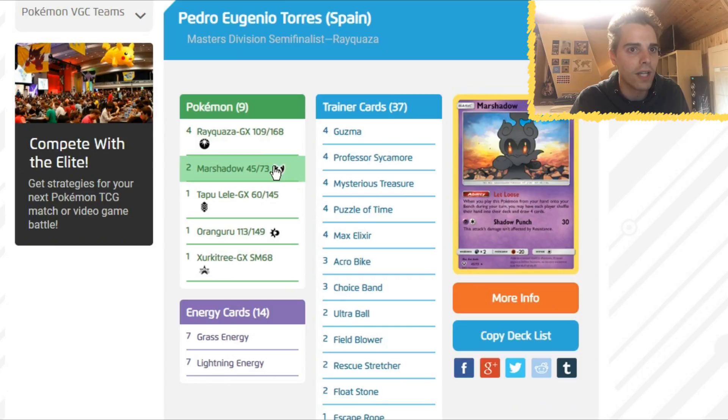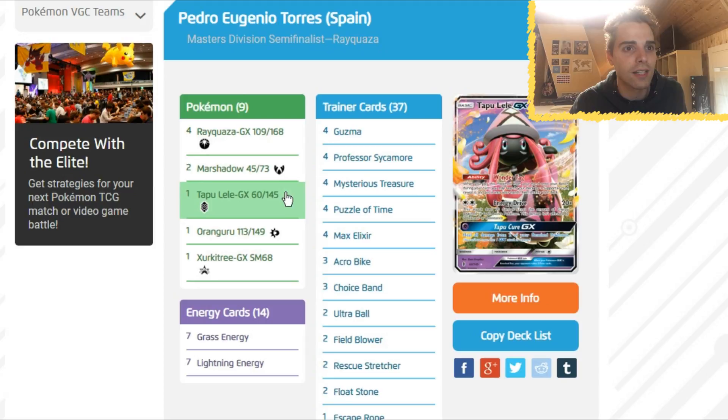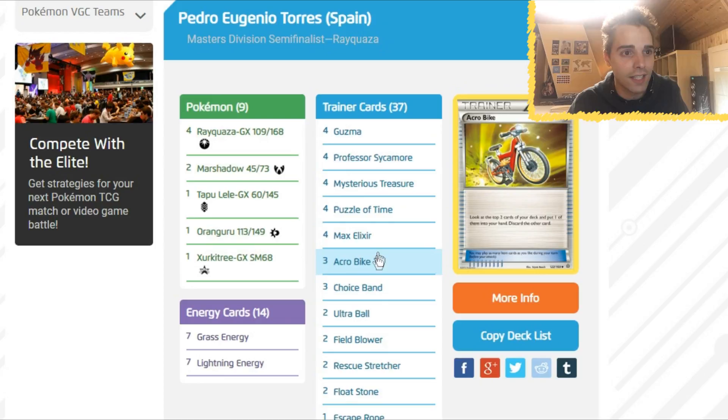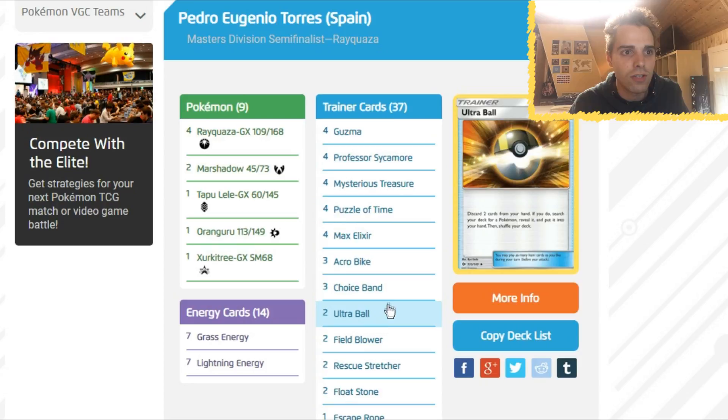What do you see for Rayquaza? You know it with Stormy Winds and Marshadow. The Let Loose Marshadow was very OP — you use Smackdown with Let Loose Marshadow, then you may choose to have each player shuffle their hand into their deck and draw four cards, basically a draw supporter. You can play out your hand completely, Smackdown the Marshadow and you're good. Also against Garbodor with Ability Lock you can use Let Loose early game and then they're locked out if they don't have draw support. Again only one Tapu Lele, and then Oranguru to draw cards. A 7-7 split between Grass and Lightning Energies, and Acrobike. A speedy Rayquaza list with three Choice Bands — no Fighting Fury Belts — going very speedy and making sure you get the one-hit KOs.